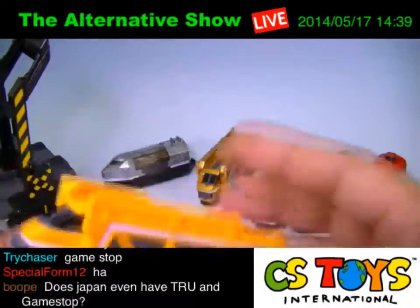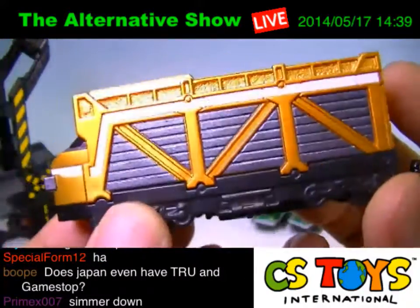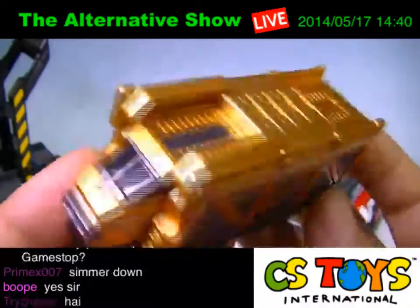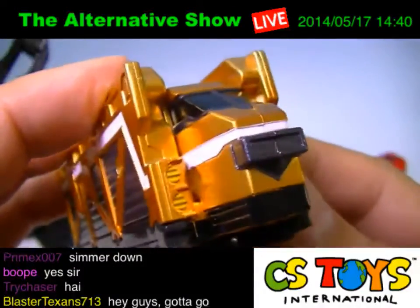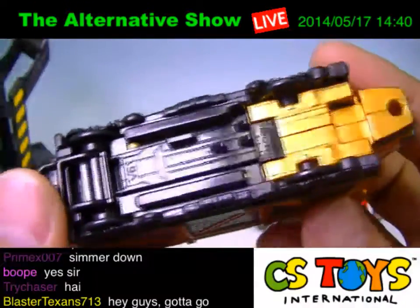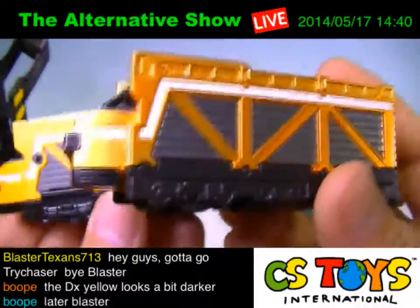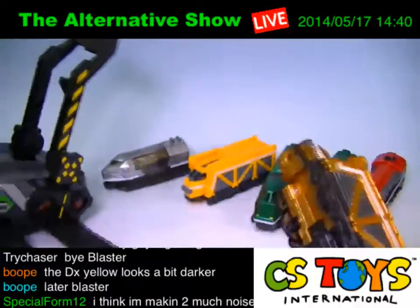This is the Car Carrier Ressha standard one. Now let's take a look at the Car Carrier Ressha Metallic Color version. Since the base color is yellow, the metallic version looks like gold — very nice and shiny. I would say this is a gold color, with nice details on the side. Comparing with the DX version, it's still a very nice color. Let's try the same sound.